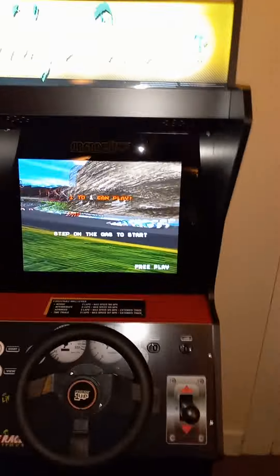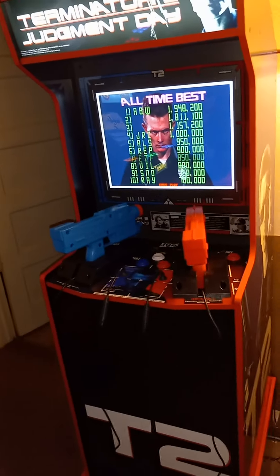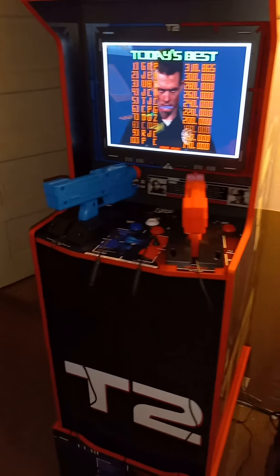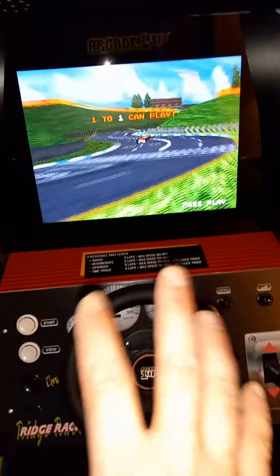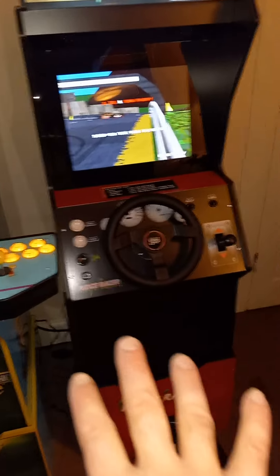Going back to the Ridge Racer — it blows. Terminator 2 is alright, but these are pretty much the last Arcade1Ups I'm gonna get. If you want to do more Arcade1Ups, Terminator 2 is actually pretty cool. If you want a racing cab that you can modify and run other racing games, you could swap the steering wheel out and get one with more buttons. If you want to mod a cab, get the Ridge Racer to mod; if you just want it stock, forget that.